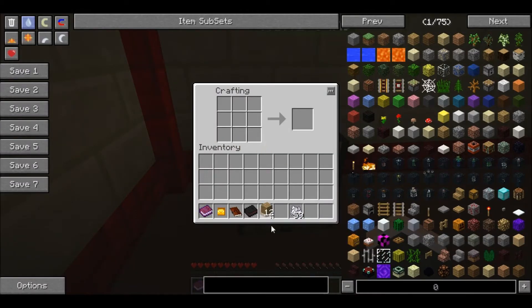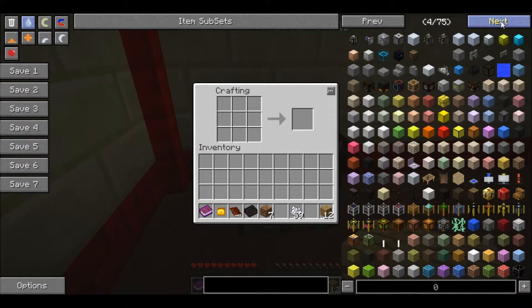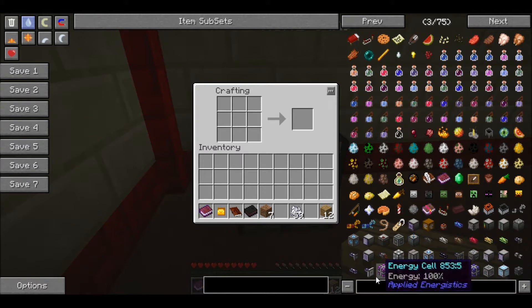I want to make a crook - I believe. I don't know how you make this. Oh, that's cool - it applies logistics. That's an awesome mod.